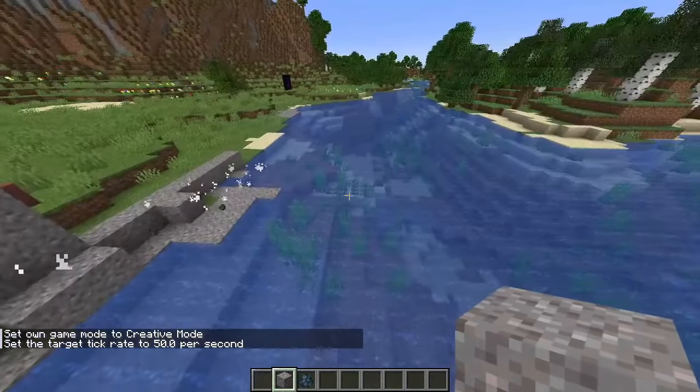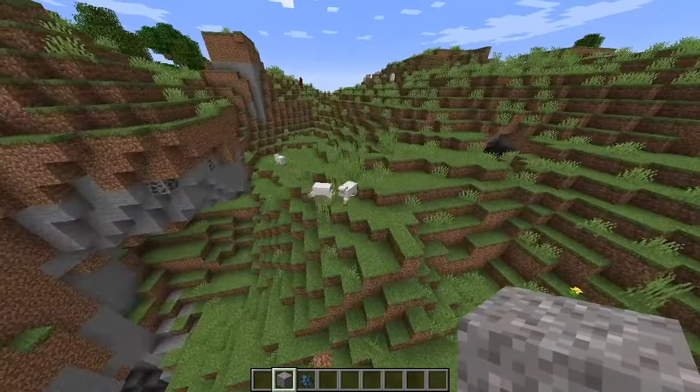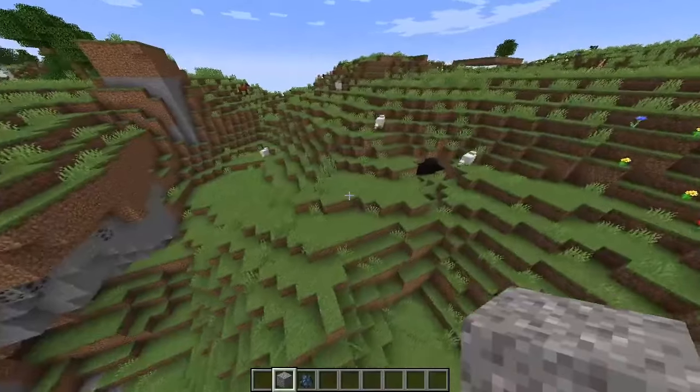We can also make the game run super duper fast. I set the tick rate to be a thousand and you can see the mobs are just kind of zipping around these cliffs up here.